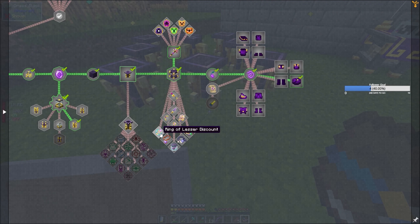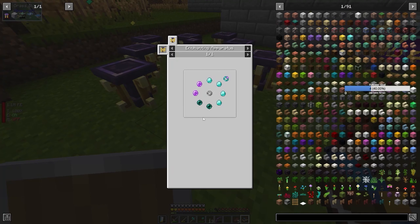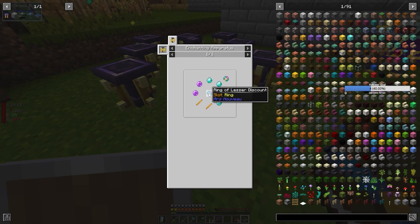We've got some other things — some rings which will be good. The Ring of Discount provides a small bonus to max mana and mana regen. That's not bad. Why would you need to make both? Or do you use one to make the other one, I guess? Yeah.